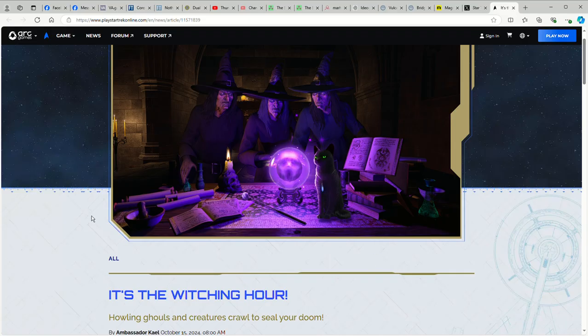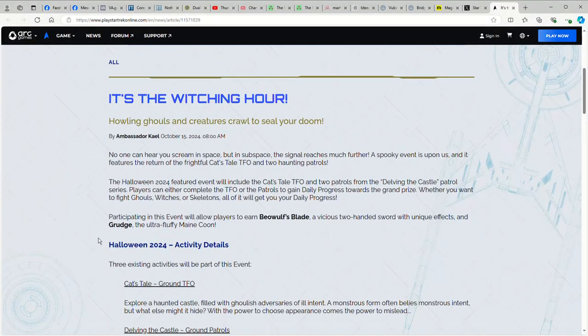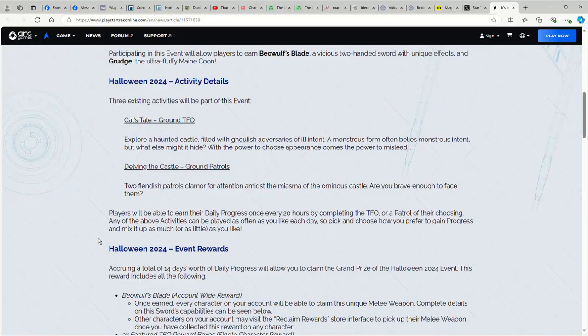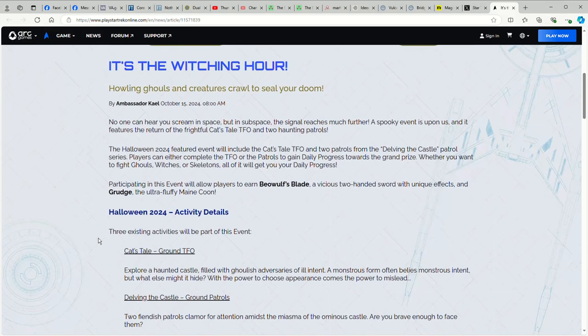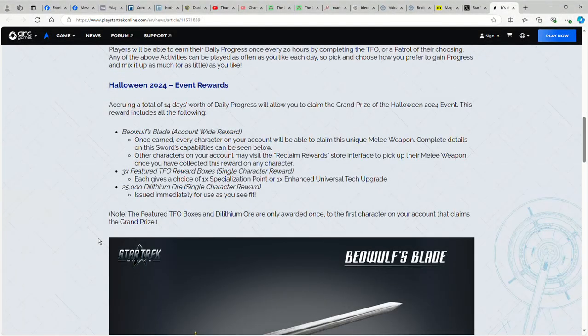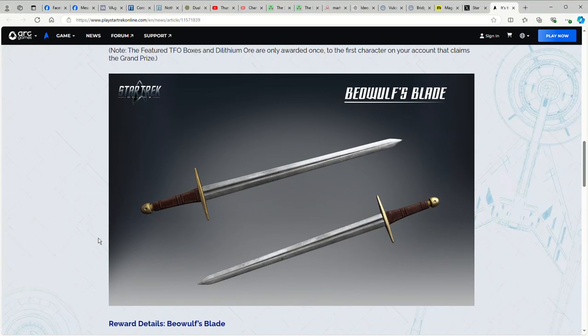Here we have a blog — everyone was expecting the Witching Hour Halloween event for 2024. It doesn't list any activities that aren't part of the event from last year, so they didn't add any new ways to earn progress. Same old stuff as usual; bring your Davidian devices because you're going to need them. The rewards are the usual: 3x TFO reward boxes, a bunch of dilithium for whichever character claims it, and the primary reward — Beowulf's Blade.